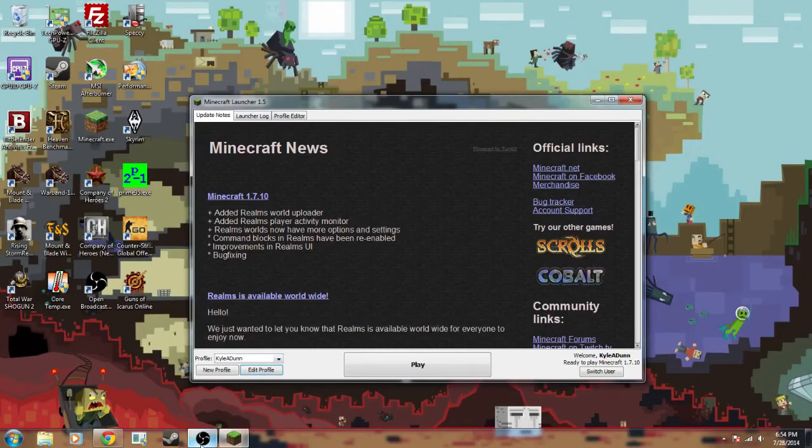Hello guys, I'm Kyle, and today I'm going to be teaching you how to install Minecraft Forge 1.7.10 for Minecraft version 1.7.10. Because I do plan on adding modifications to Anowin, it will be required for all of you users to install Forge and any necessary mods.